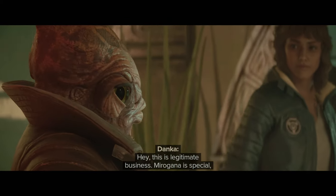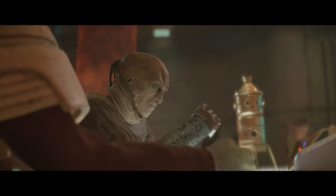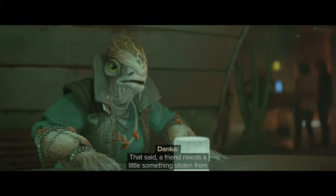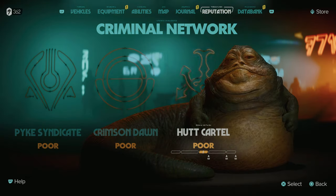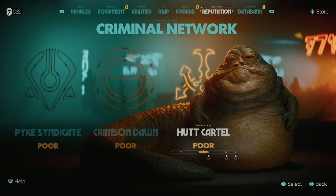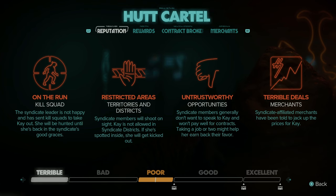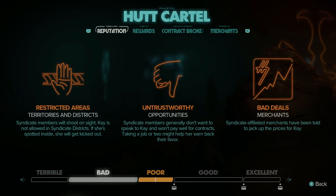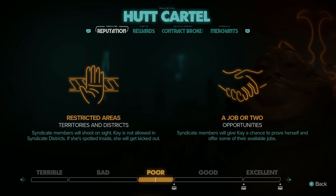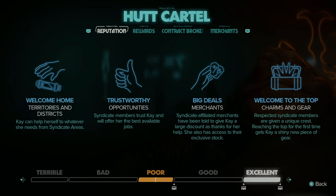Outside I meet someone called Danka who tells me about different factions and available jobs. This is my criminal network — I've got the Syndicate, Crimson Dawn, and Hutt Cartel. We're poor with all of them right now. We need to improve reputation with each faction, but working for a rival decreases the other. At terrible reputation they hunt you down; at excellent they give amazing deals, loads of gear, and let you take what you need from syndicate areas.